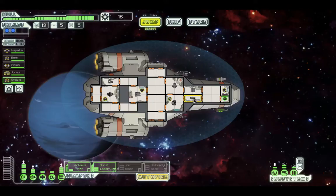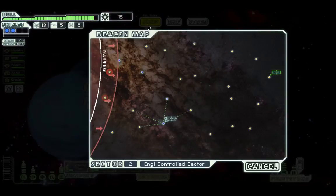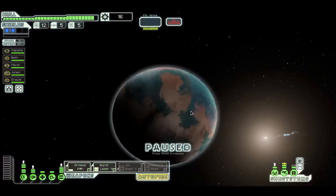Let's put Gracie to work on the sensors. If need be, I can switch her over to the doors if somebody jumps in. She'll be doing damage control or manning the doors as needed. I think this is a good decision. Let's head over here — I can see the Rebel fleet moving in.